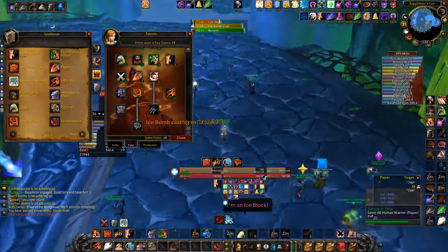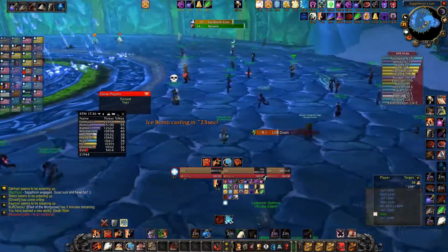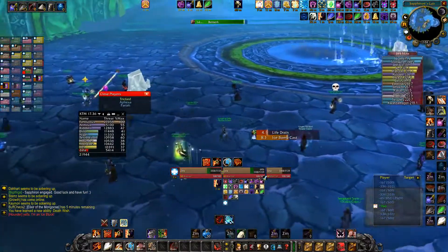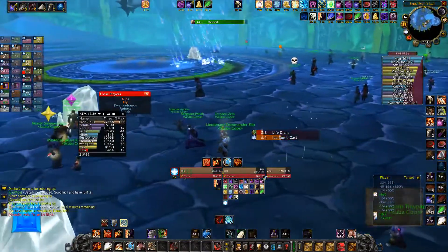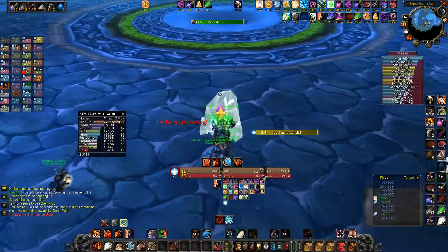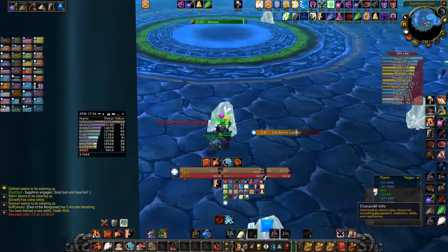Top people up. First block is out, second block's on me — top around. Start getting towards ice blocks if you are near one. You guys need to get close, but don't stack too quickly. Ice bombs casting now — ice bombs cast now, get line of sight.